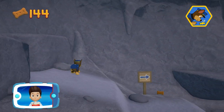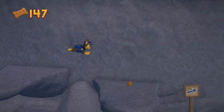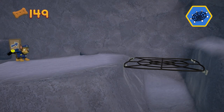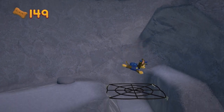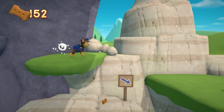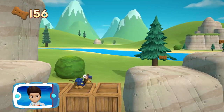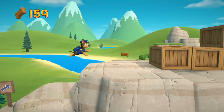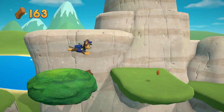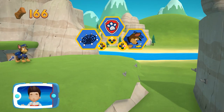Perfect! Choose which pup ability. Great job! Way to go! The bunnies are trapped on the train bridge — keep following the path to find them. Collect all the pup treats in a mission to earn special pup treat awards. Choose the pup ability that will help.